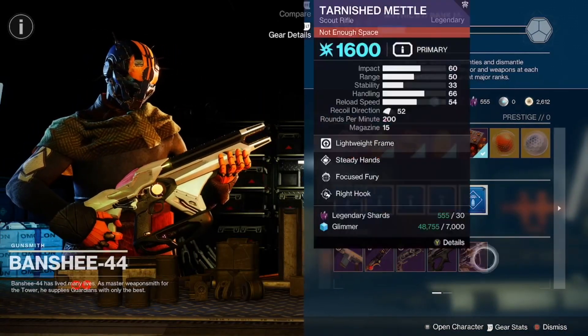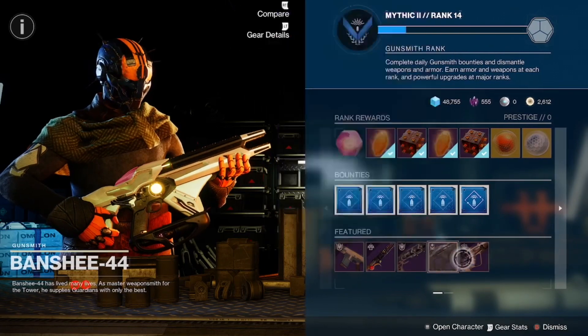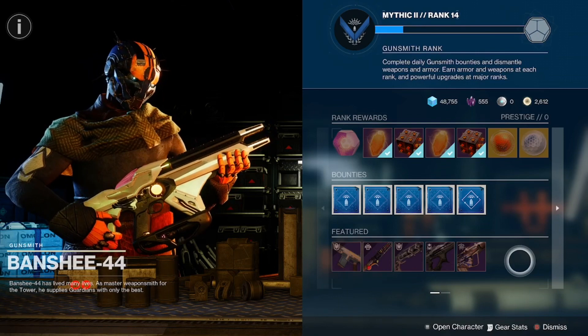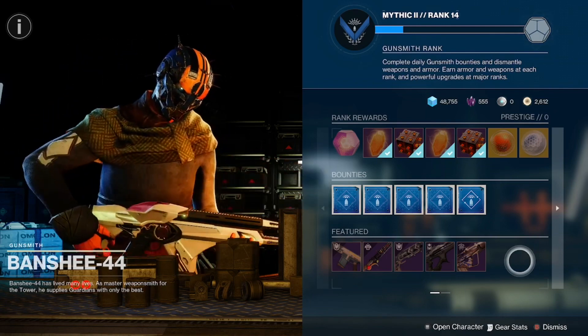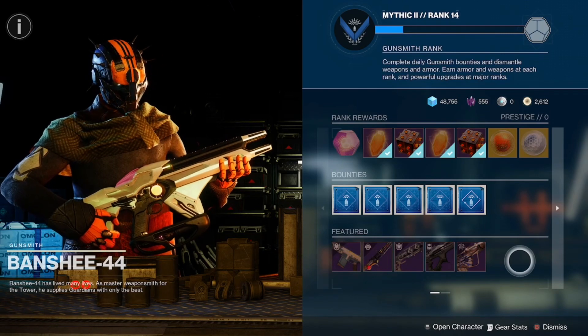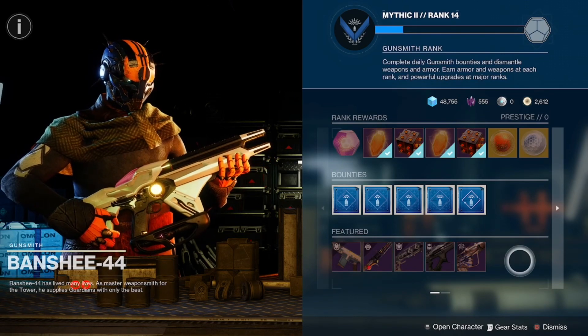In recap guys, your pickups are gonna be the Akello's hand cannon and the Tarantula. Now keep in mind, if you are new to Destiny or a returning player, these weapons on the featured side change twice a day. This particular set of weapons is part of what I call the re-roll, and these will be good until tomorrow's reset. So you have until then to pick them up.